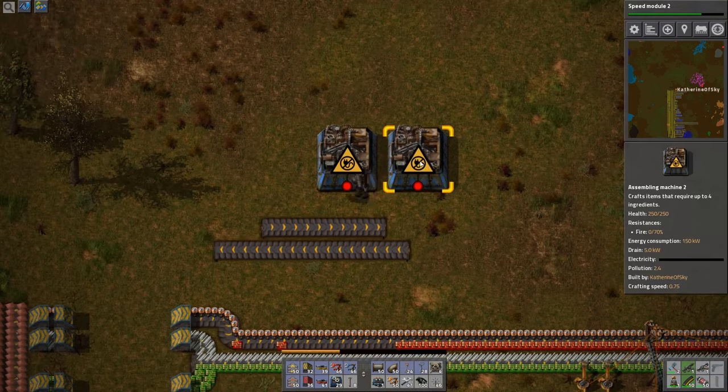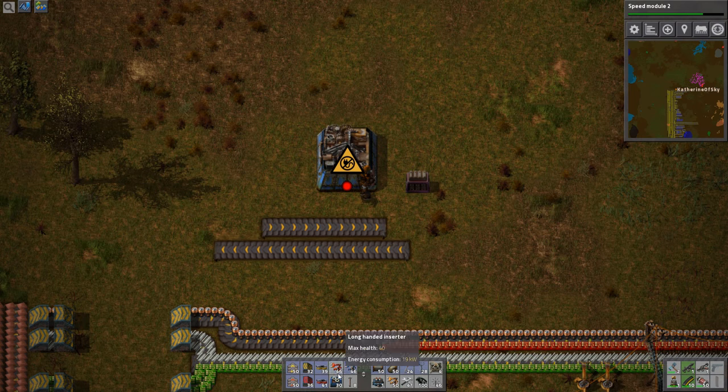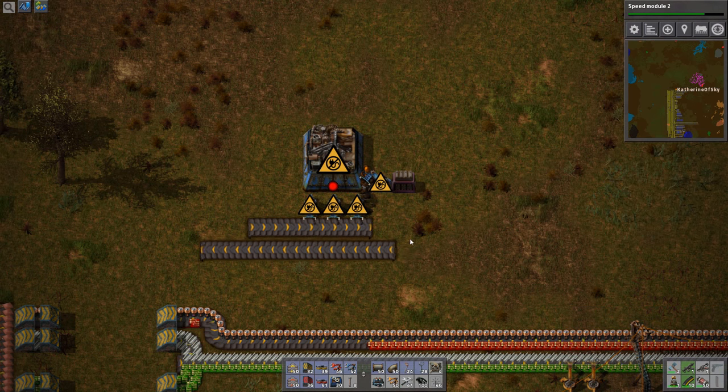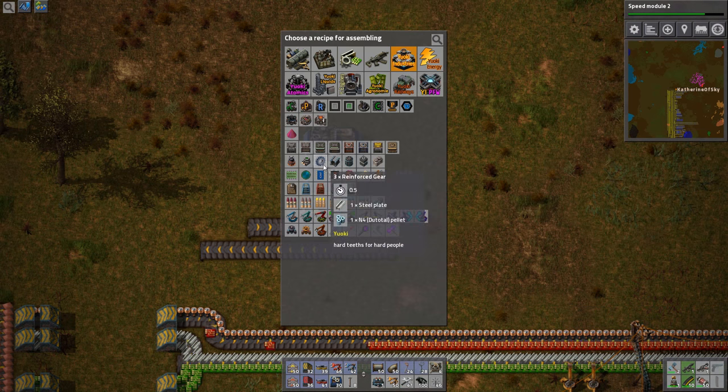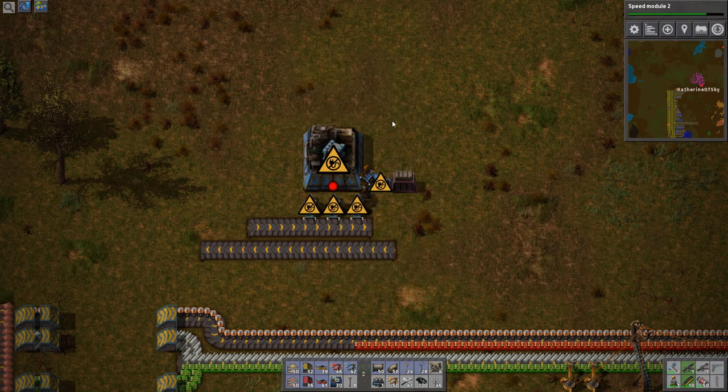You know what I might do? I might just put them in a chest. I think that's what I'm going to do. Basically, I think these are going to be something that we could fly around with robots, so let's just go ahead and do that.